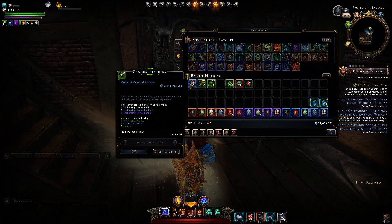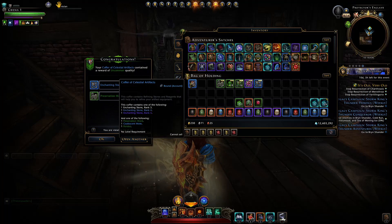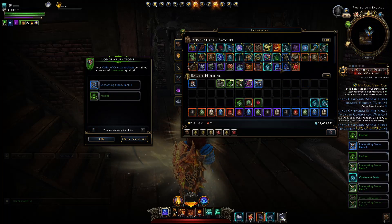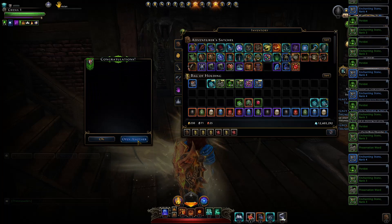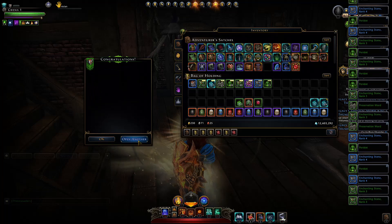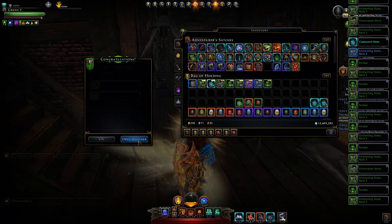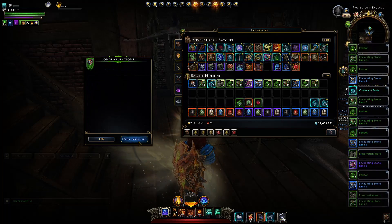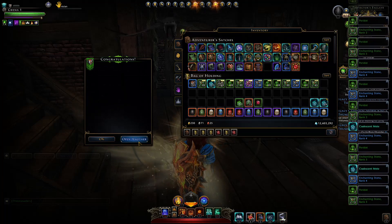Let's open a whole bunch of these celestial coffers of artifacts and see the drop rate we get. We already obtained a coalescent mote, then two, then three of them. We can keep opening these and see what drop rates we get after opening 500 of them. Sometimes you'll be more lucky than others — right now is a good time to open them as you get double enchanting stones. We've already obtained 11 coalescent motes having opened about half of them.